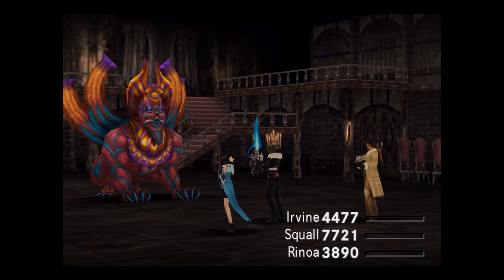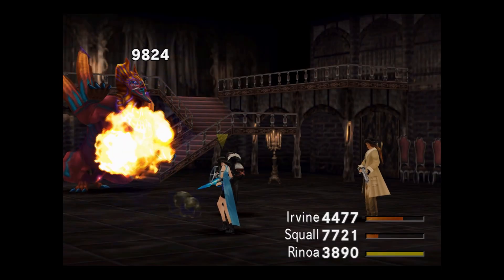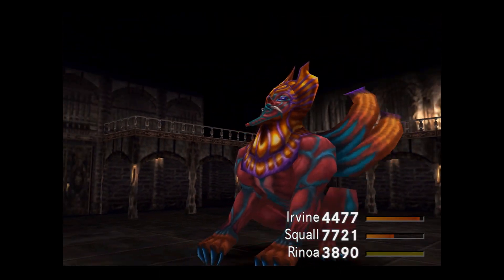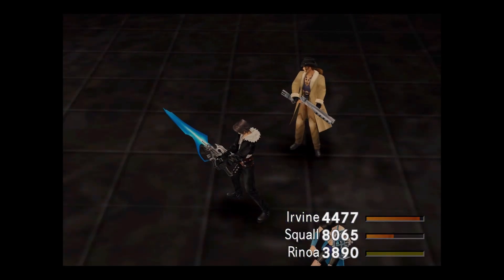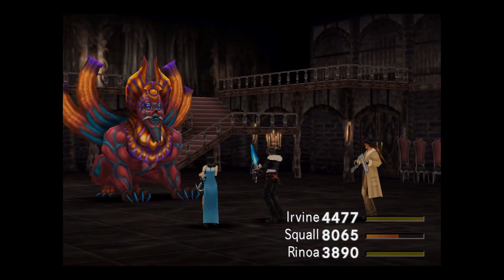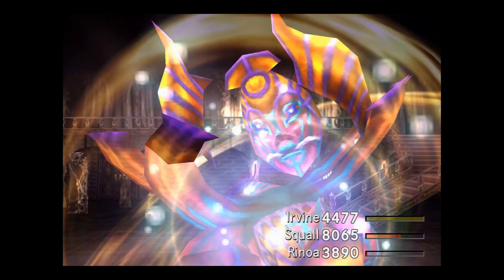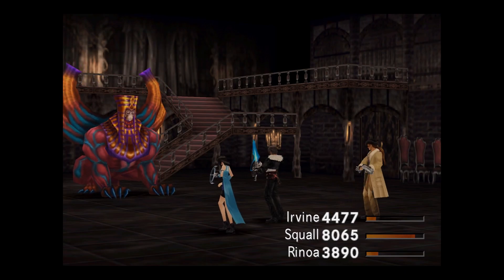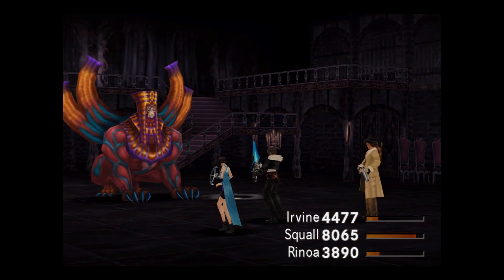At the moment we have everything locked — no magic, limits, anything. This first guy is pretty easy; just a few basic attacks can finish him. Thankfully he's using thunder against Squall because Squall absorbs thunder. After a couple shots his mask breaks and then just a few basic attacks afterwards and the fight's over.